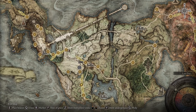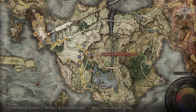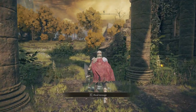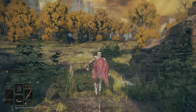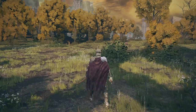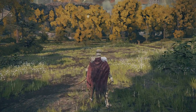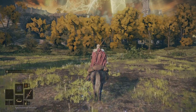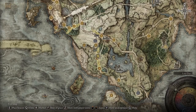The one thing you want to get is your horse. All you gotta do is go over to Gate Front — this little campfire right here at the beginning of the game — and rest there. This lady will come up to you and talk to you, and at the end of her conversation she'll give you the Spectral Steed Whistle, which you can use to summon your steed.